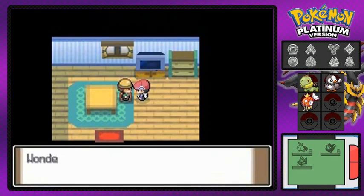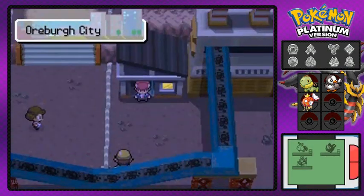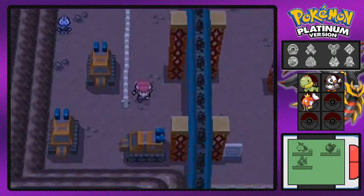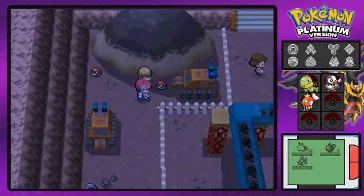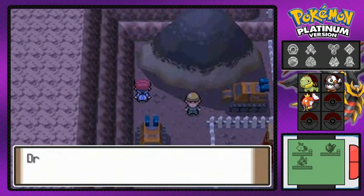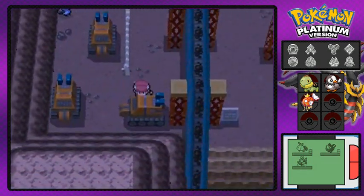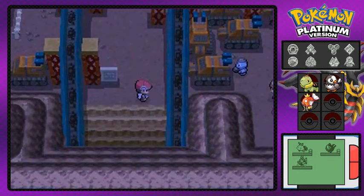If you go right here you'll talk to this guy who works at the mine — he basically says you should go into the mine, it's pretty cool. There are two Poké Balls over here. Grabbing the Dire Hit, which you can use to land critical hits, and here's a Yellow Shard which I think you can exchange for stones — though I could be wrong.